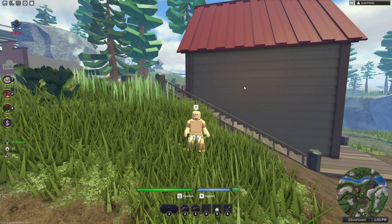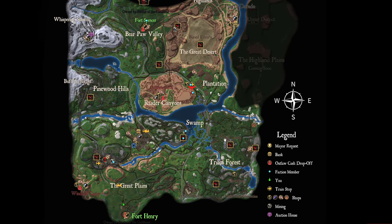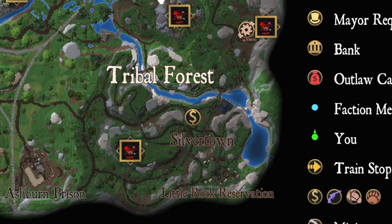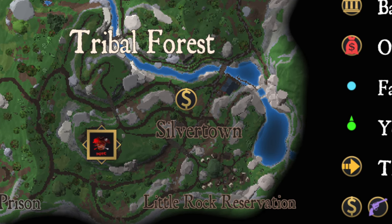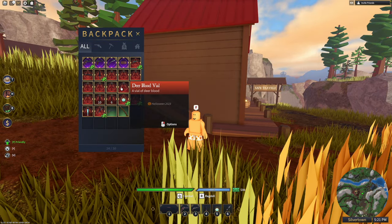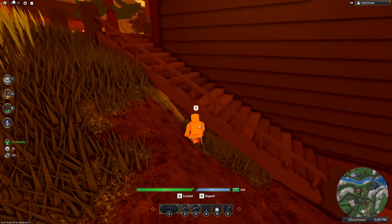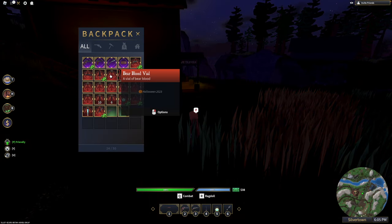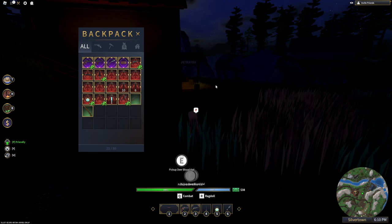Once you have all your vials, wait for it to be nighttime — this is at 6 p.m. You're going to be right around here in the Tribal Forest Little Rock Reservation slash Silvertown area, right before the bridge. Remember, for spawning the Skinwalker be sure that it's nighttime and you are alone. You're going to drop the vials around here, and then once you've done that, run quickly over here so that when the Skinwalker spawns he'll throw you in. Let's drop one of each and head over there.